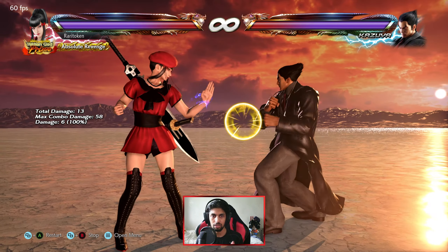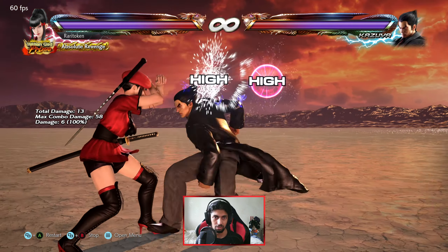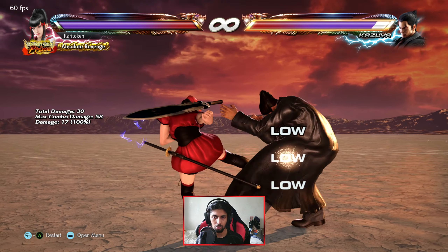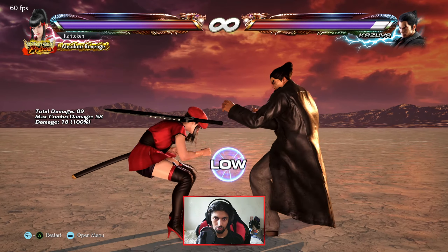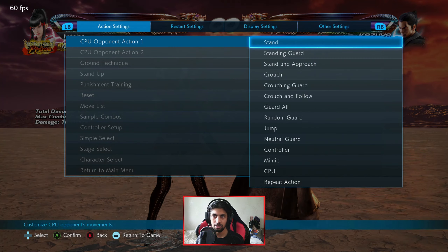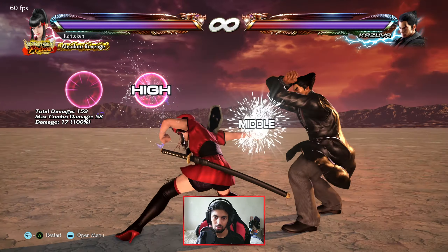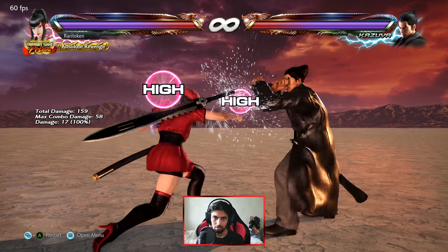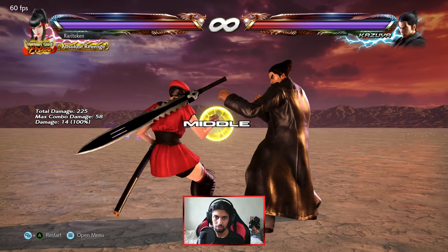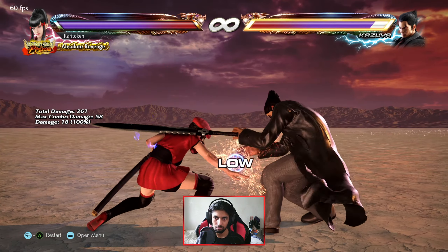For example, if I use 1,1 with Kazumi that's a high, and if Kazumi does the same it's also a high — and I have to block as well. I just need to block by holding back. You want to be actively blocking, holding back while blocking, because if you don't block actively you are more likely to get hit by a high or mid. If they hit you, you get a little stun and it takes longer for your character to return to neutral and automatically block. So holding back is the best option to block mids and highs.